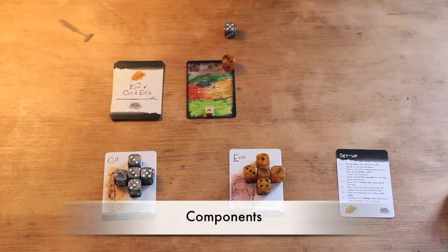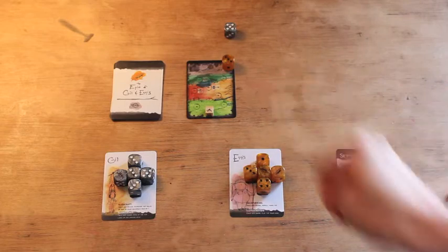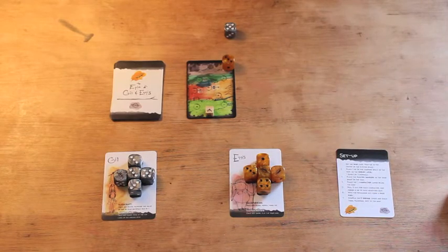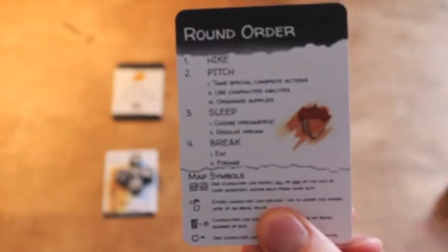Here we are with the game already set up. We've got our map card here, which is where we'll be moving from night to night and tracking our progress. We've got our two character cards set up with inventories, which are dice in the game. And over here is the dream deck from which we'll be drawing every night. We've got a player aid here showing set-up instructions on one side and the order of rounds on the other.